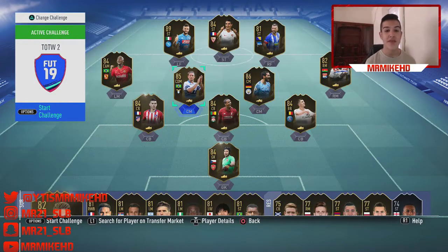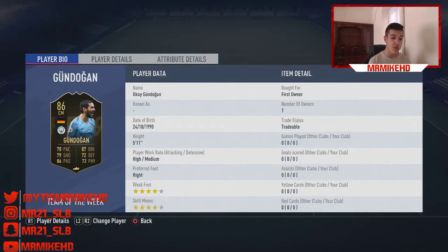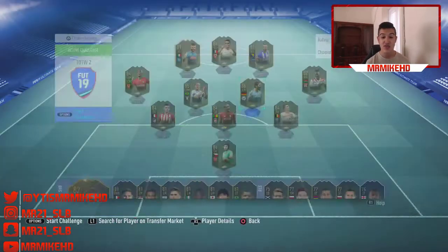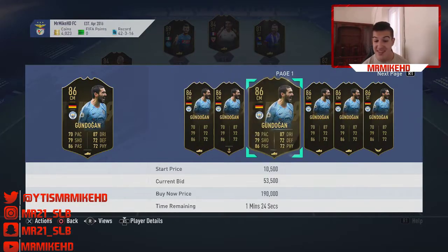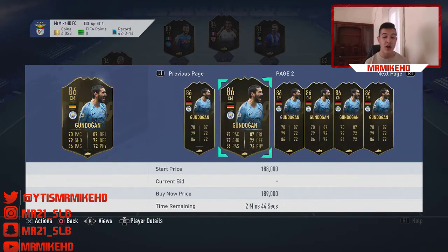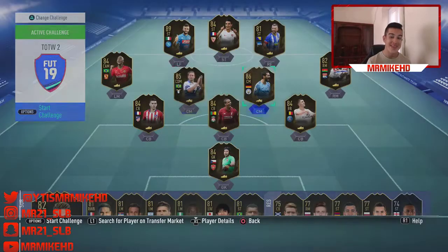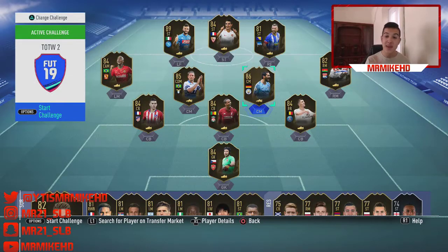Another card that I have invested in myself is Ilkay Gündogan. Four-star weak foot, four-star skill moves, 70 pace, 87 dribbling, 72 defending, 86 passing, 79 shooting, 72 physical — absolutely insane looking card. German from the BPL, Man City as well. I picked him up myself for 56,500 coins. I can easily see this card doubling in price — 120,000 to 130,000 coins. Go pick him up if you've got the coins — one of the best investments in this Team of the Week.